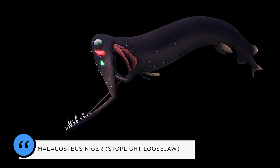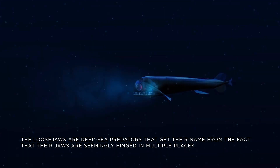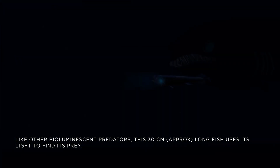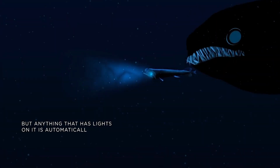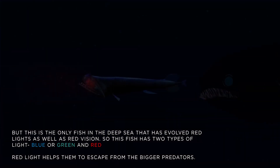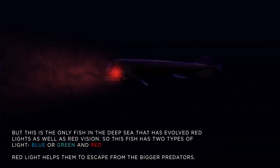Malacosteus niger, or stoplight loosejaw. The loosejaws are deep sea predators that get their name from the fact that their jaws are seemingly hinged in multiple places. Like other bioluminescent predators, this 30-centimeter-long fish uses its light to find its prey. But this is the only fish in the deep sea that has evolved red lights as well as red vision — two types of light: blue or green and red. Red light helps them to escape from the bigger predators.